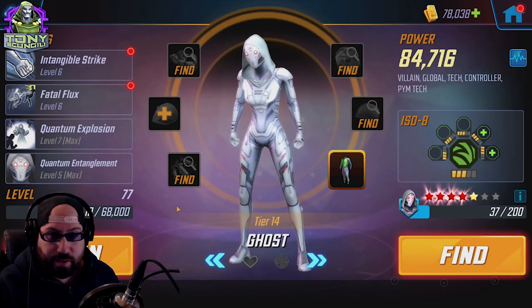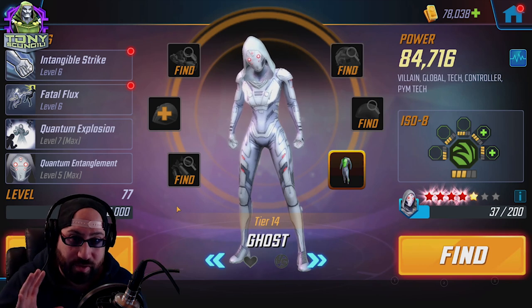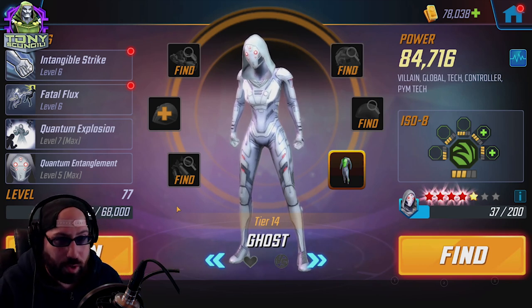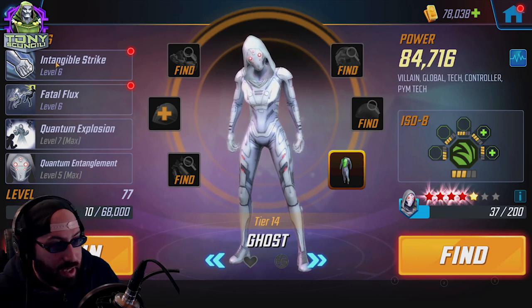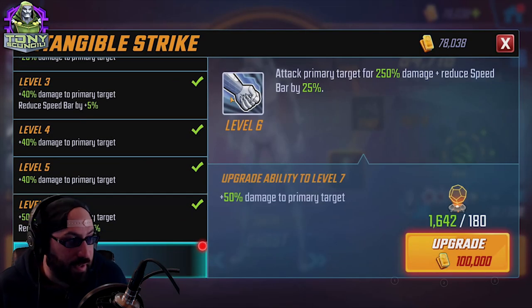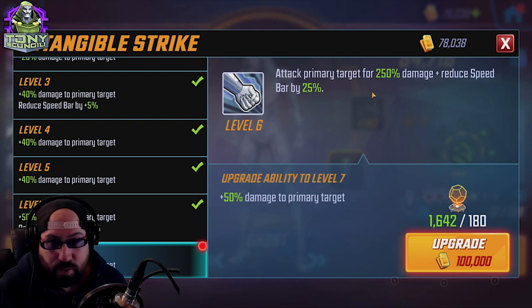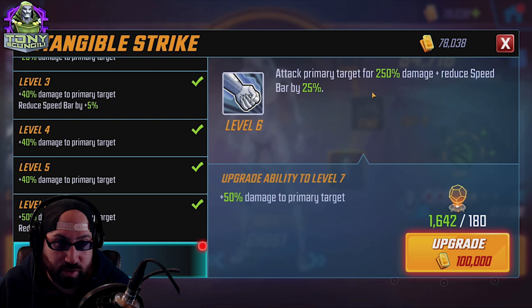We'll start with Ghost. The character standalone is great, but we're building team character kits to make the team work best — and this is a war team, offense or defense. It kind of goes without saying: it's Striker. When she gets her bonus attack, it reduces the speed bar by 25, so every basic she does on a vulnerable target is a 50 speed rewind.